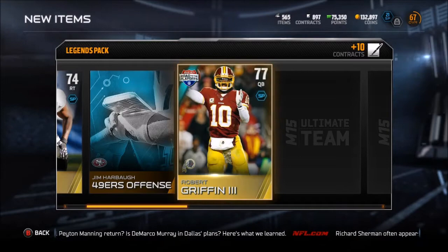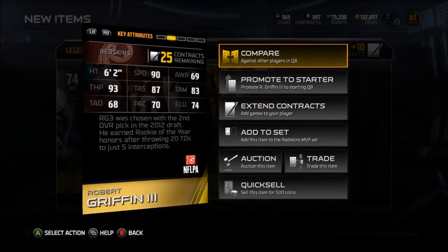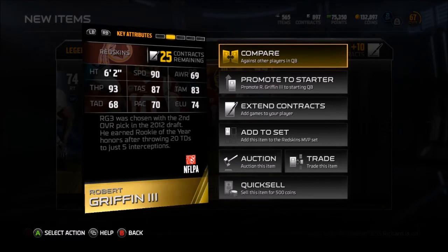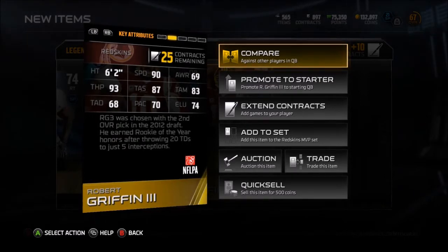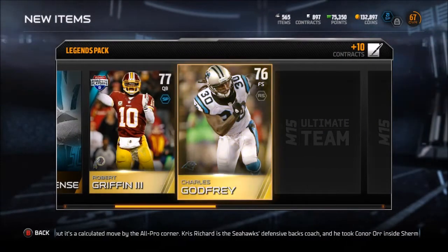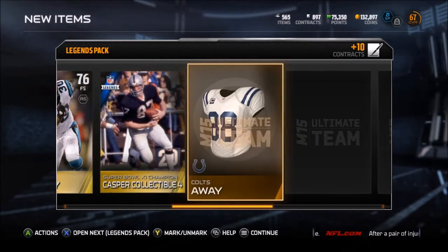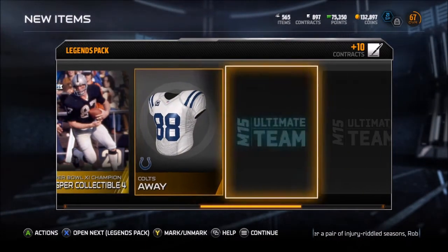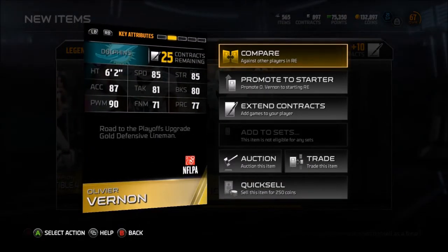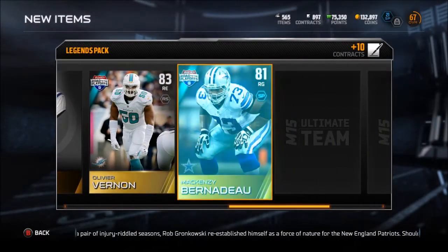RG3 road to the playoffs - 90 speed, 93 throw power, 87 short accuracy, 83 medium accuracy, 68 deep accuracy. That 68 deep accuracy is way too bad for me. Charles Godfrey - nice safety, super bowl champion. Colts away. Olivier Vernon - pretty nice right end, 85 speed, 87 acceleration, 90 power move. Pretty nice. Need some elites though.